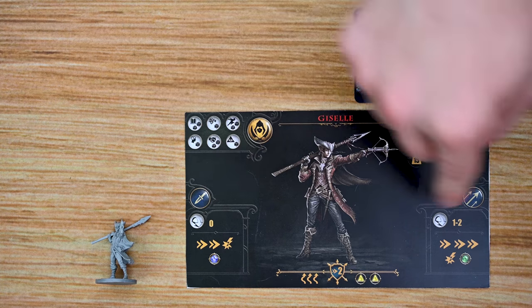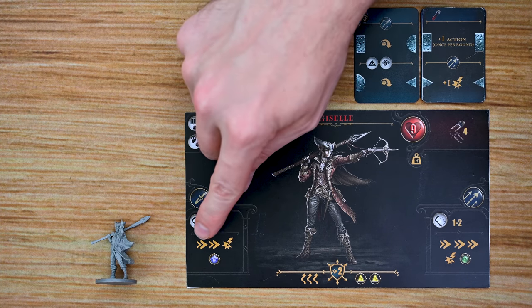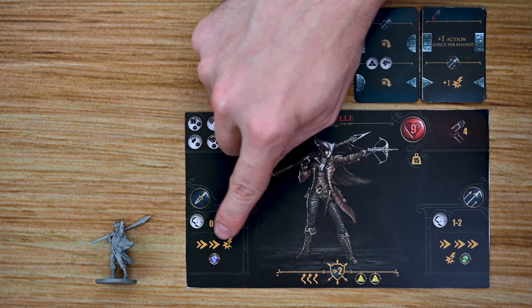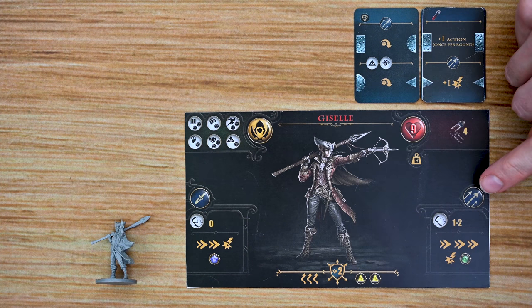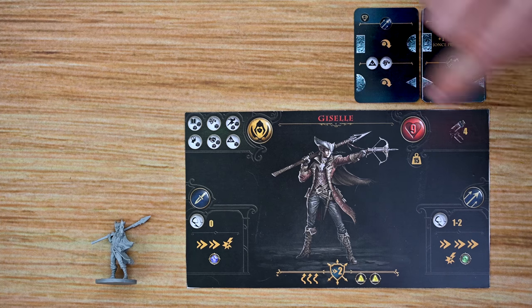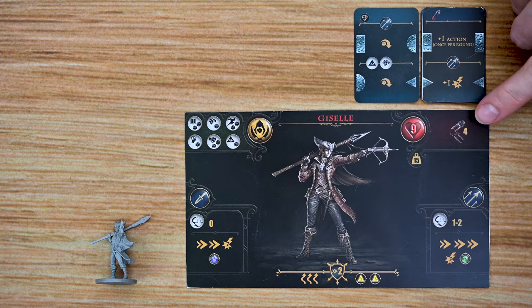Each character is going to have two different types of attacks. They'll have a melee attack that lists the range of that attack along with the number of symbols they receive — speed and damage — as well as any dice they roll when performing that attack. Each character will also have a ranged attack, and each character will have a number of hit points, their defense, and the number of vials they can use before taking a wound.